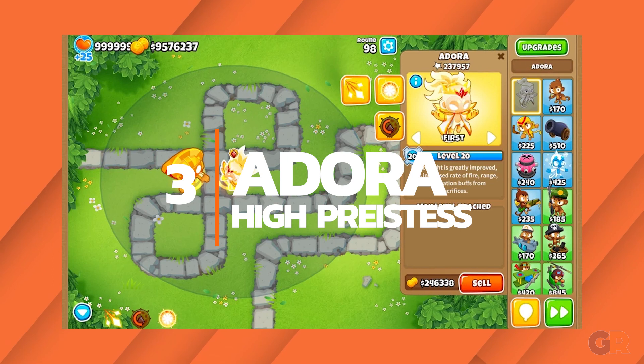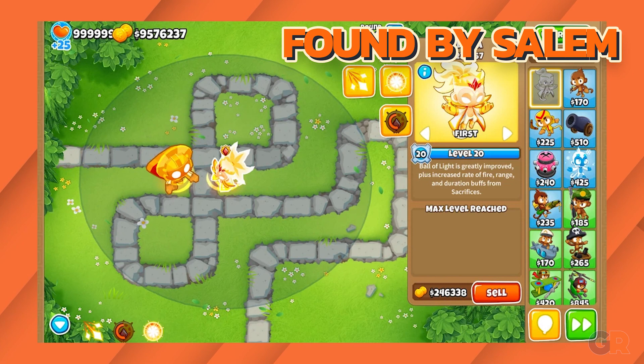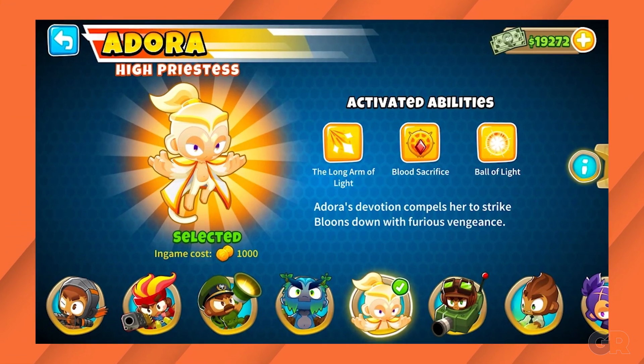Number 3: Adora. Adora has the benefit of essentially being a limitless ninja monkey. She is easily able to cover the entire map with her shots, and is great for maps that spring enemies in new places.